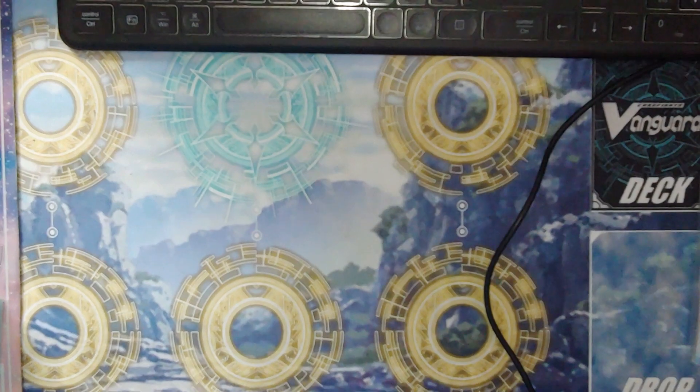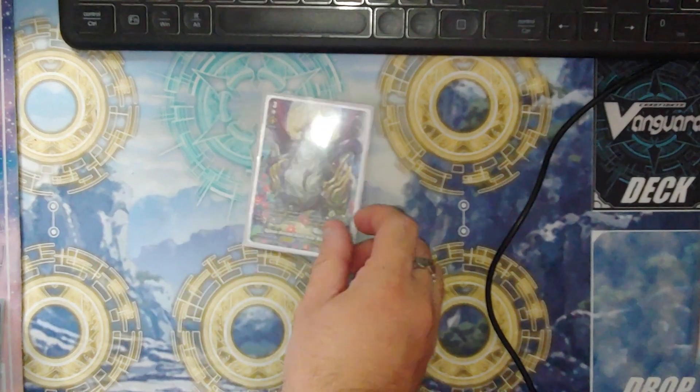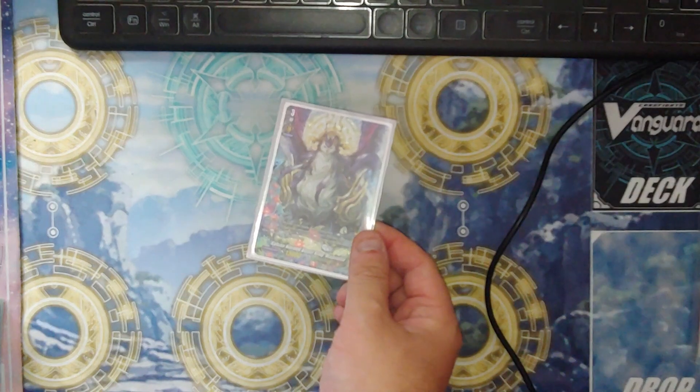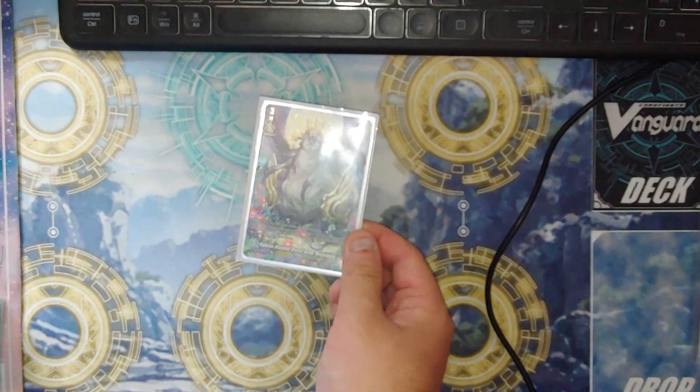Hello, this is Pinky here with another deck profile. This time it is Trial Deck number four, which is Magnolia. Magnolia has two different ride lines — the first ride line is what you see in the trial deck.